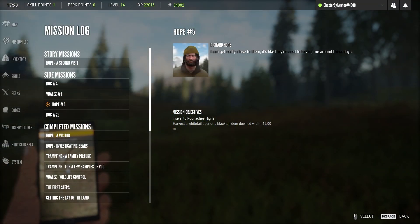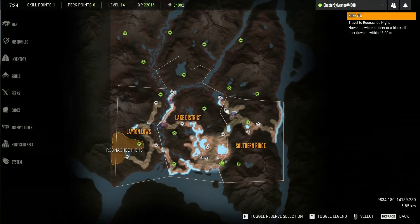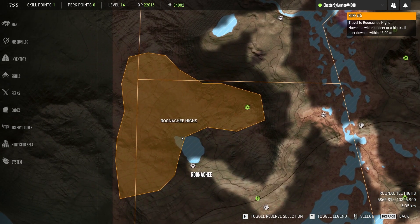Hope wants to see if I can get one at close range. I'll be required to travel to Roonachee Highs and harvest a whitetail or blacktail deer downed within 45 meters. I haven't spent much time in the Roonachee Highs area yet, so I don't have much intel on need zones. However, I do know that Roonachee Highs is well outside the home range for blacktails, so whitetails will be the targeted species.